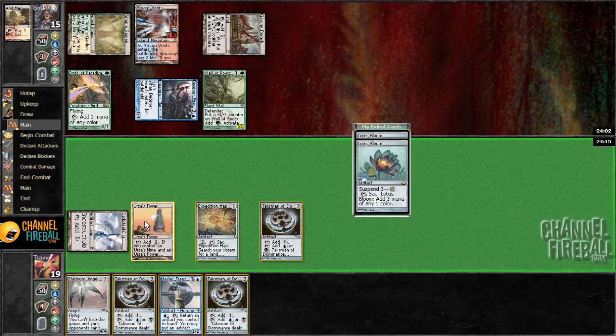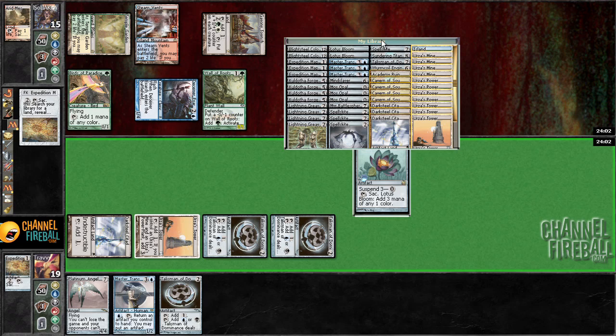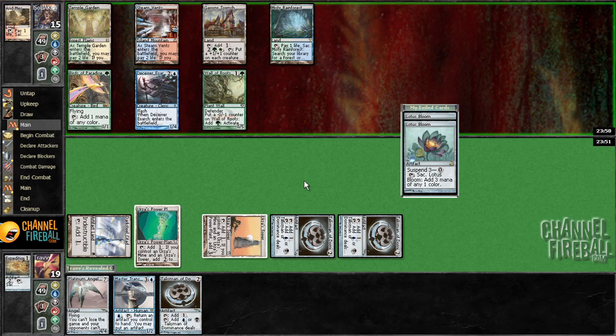Talisman — we'll use the map here because we're going to play a land. It's unclear what we want. We can get an Urza's land and then top deck the next Urza's land, and that would probably be fine because we have plenty of artifacts. Cavern of Souls doesn't really seem necessary, so I'll get a Power Plant. Could have gotten an Island, but that seems fine.